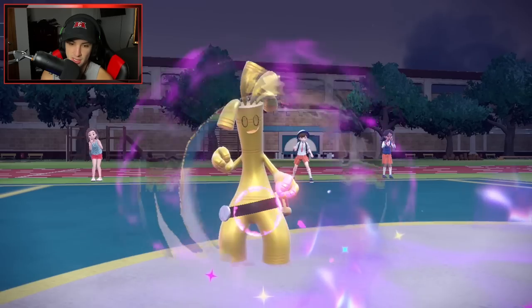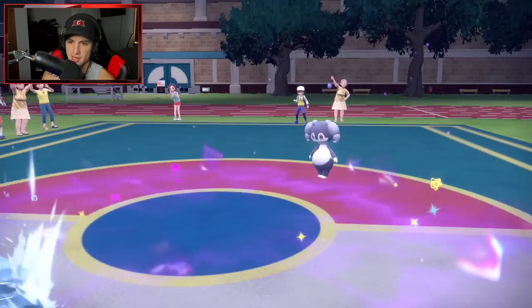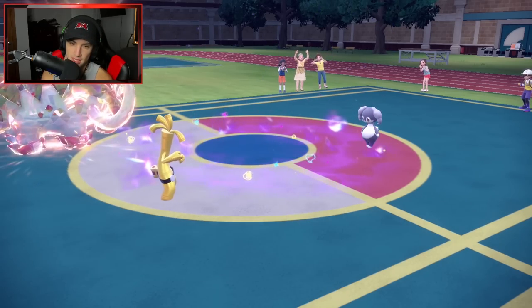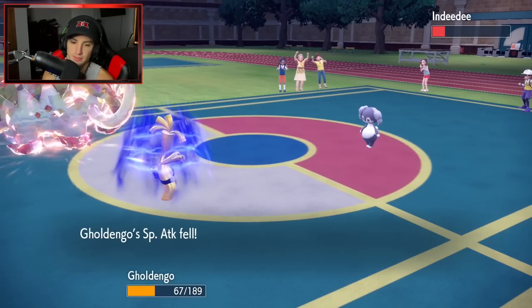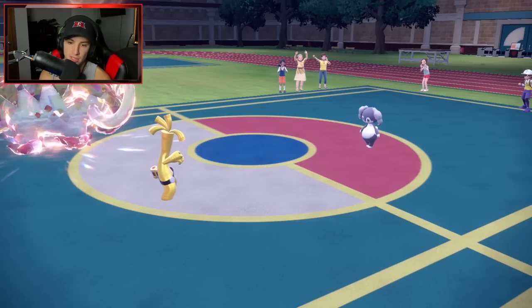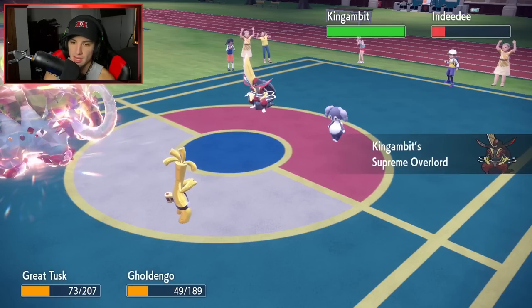Armarouge goes down. Can Gholdengo eat this hit? Yes — golden boy all day. Ice Spinner removes the terrain, which is huge, and Make It Rain goes off. I'm thinking of swapping Gholdengo for Brute Bonnet to get Special Attack back or speed reset via Booster Energy.